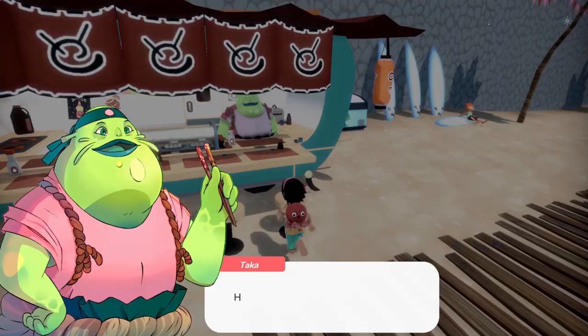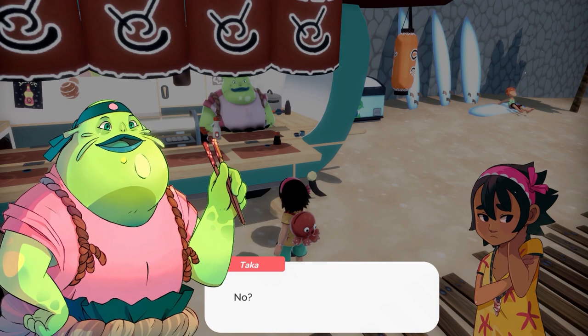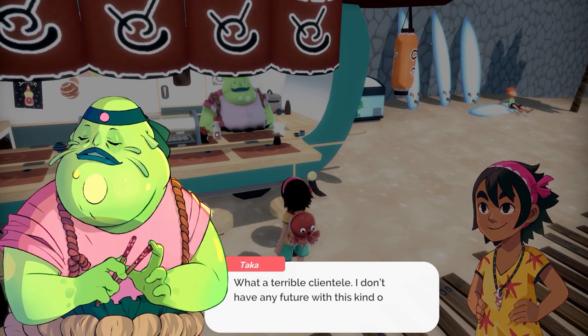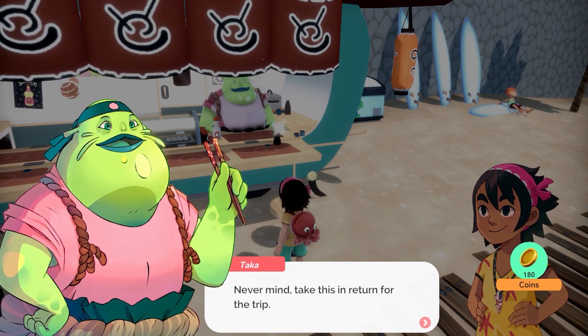Bram says he'll be able to keep up with his food deliveries now. We say: you're welcome, Bram — sorry that Mayo messed it up so much. If you have any problems with her, just let me know. Bram asks how it went with the pirate. We say great, he loved it. But they won't come over — they're pirates, they follow their own rules. Bram laments having terrible clientele. He gives us 180 coins in return for the trip.